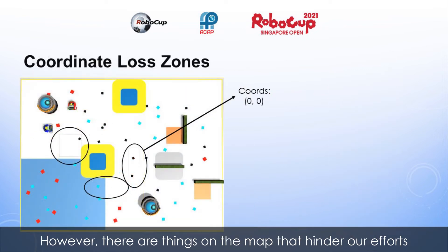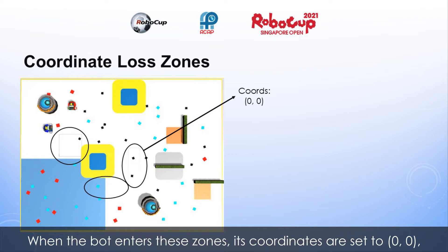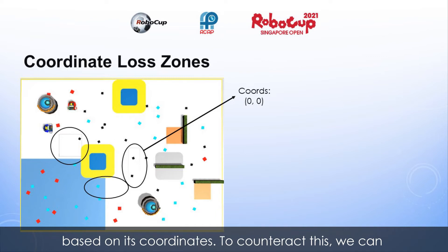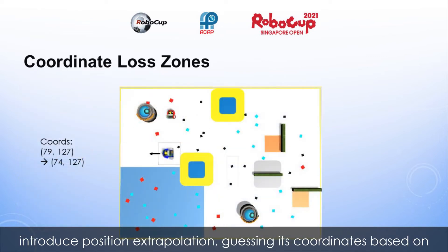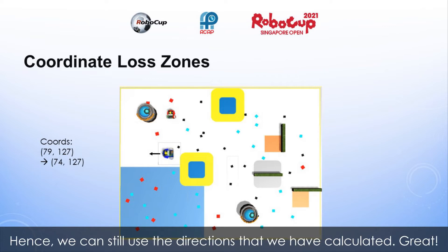However, there are things on the map that hinder our efforts in collecting these objects. See these transparent squares on the map? When the bot enters these zones, its coordinates are set to 0,0, meaning it can't use the directions that we have created based on its coordinates. To counteract this, we can introduce position extrapolation, guessing its coordinates based on the wheel speed values that we have given the bot. Hence, we can still use the directions that we have calculated.